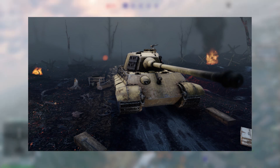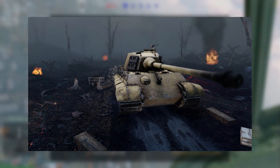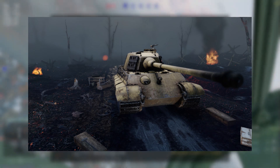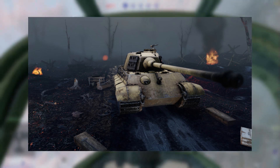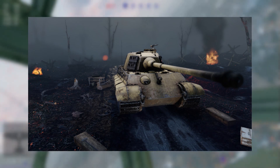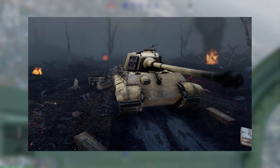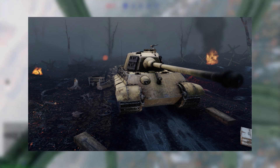For the Germans we have the Tiger 2H. This is way better than the Porsche variant because the frontal turret armor is actually beefed up rather than that crappy Porsche armor. The hull armor is much the same, and they added track side skirts which technically help a little bit.